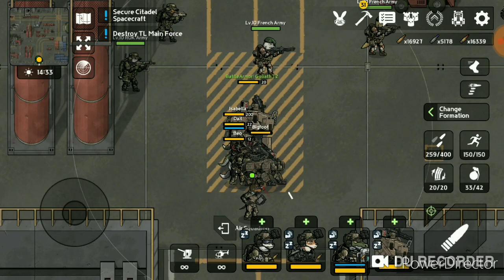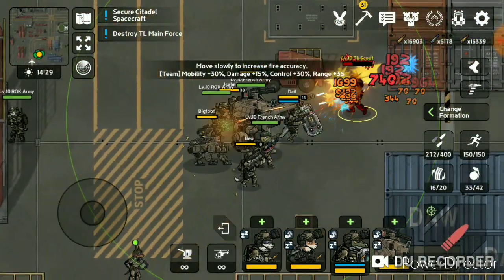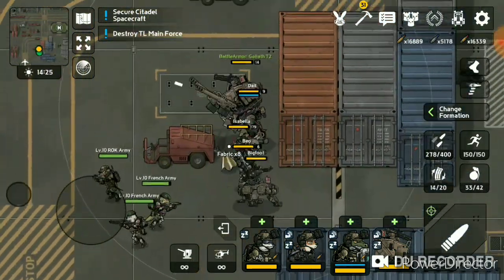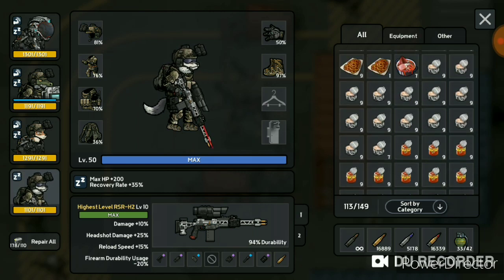I figured we could do a little bit of a farming video where all we have to do is just find a bunch of 4th gen core materials — the armor of course, not the gun. Well, we do want a 5th gen gun, just to get lucky.